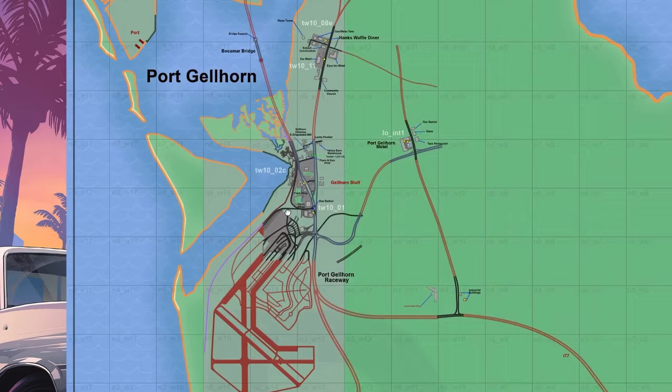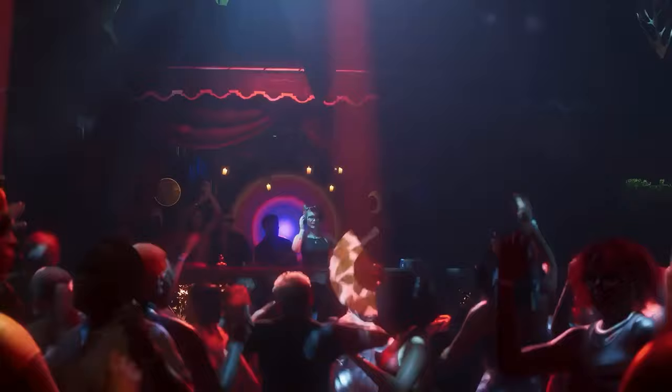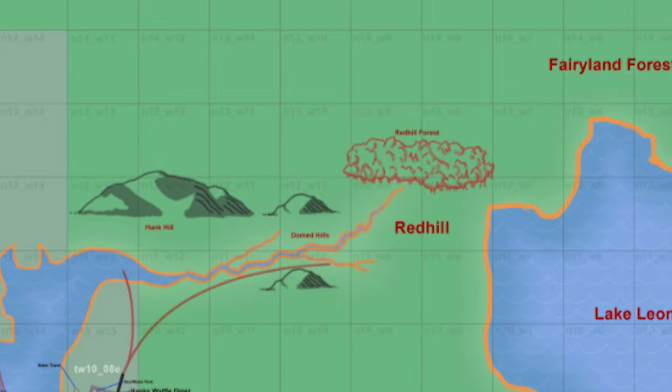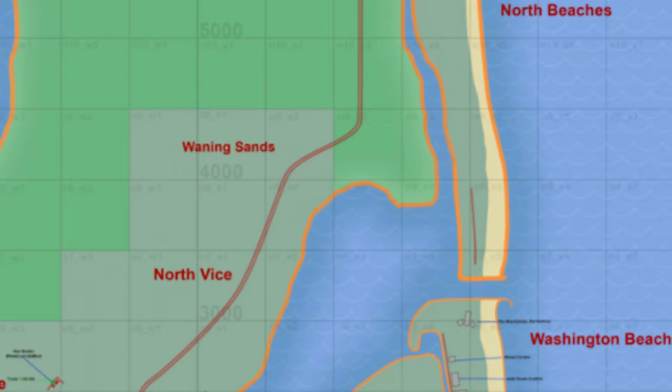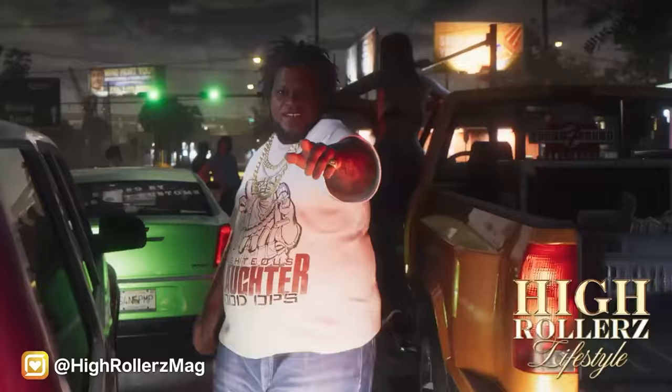Let's delve into the exciting prospect of exploring key locations on the GTA 6 map. These names, extracted from the official trailer and leaks, offer a tantalizing glimpse into the rich and diverse world awaiting players. Get ready to traverse the landscapes of Yorktown, Red Hill, Fairyland Forest near Berryland — a whimsical Disneyland parody — Ambrosia Lake, Leonida, Lore North, Beaches Belleville, Ica, Vice City, Hamlet, Grass Rivers, and the enigmatic Gator Keys. Stay tuned for more updates and speculations surrounding the continually expanding universe of GTA 6.